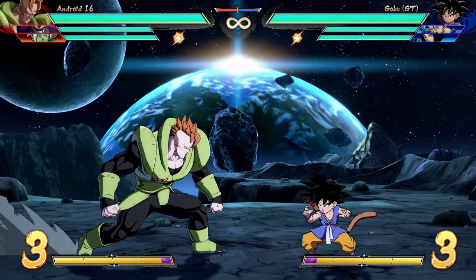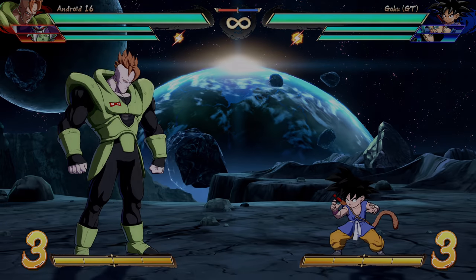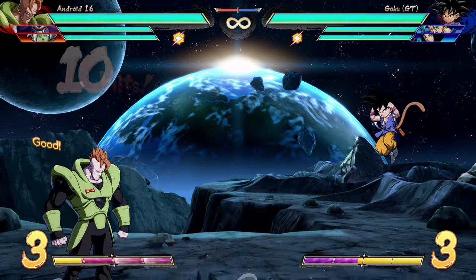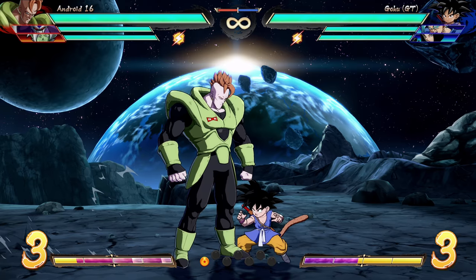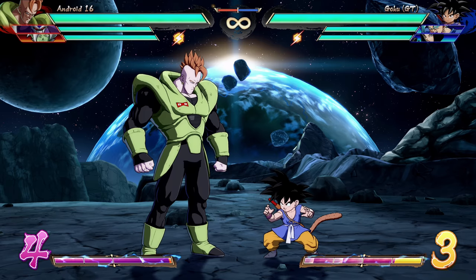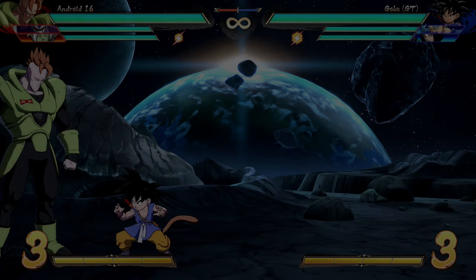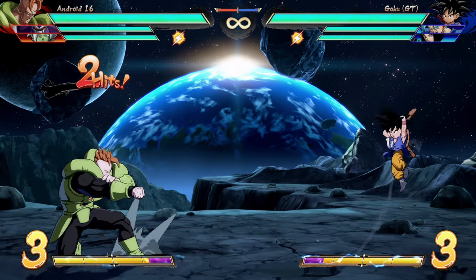A quick note on stand M: one thing that makes 16's rejump work is that stand M always forces a grounded state on the opponent. Unlike many other characters who need to melee dash or do extra steps, 16 doesn't need to worry about it. The move has one giant vertical hitbox that hits very high, and since it always regrounds the foe and is jump-cancelable, you can just follow through with no fuss.